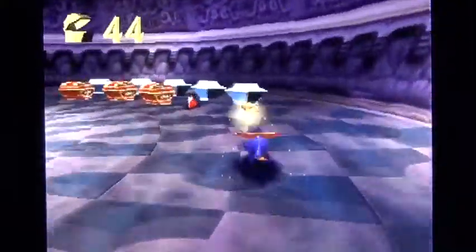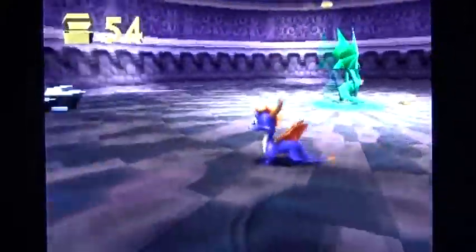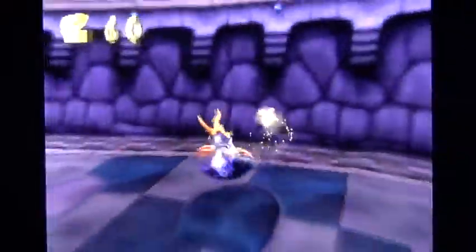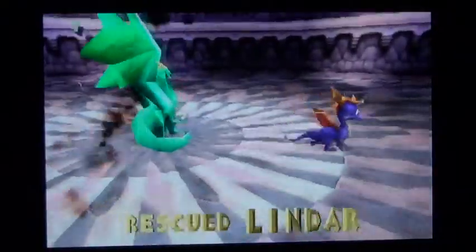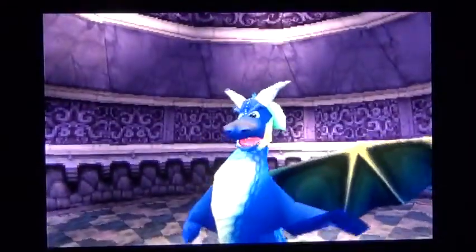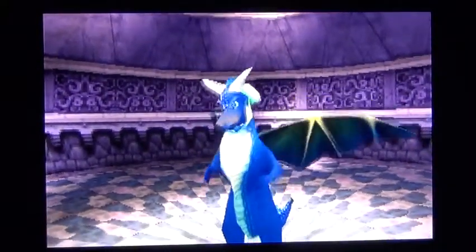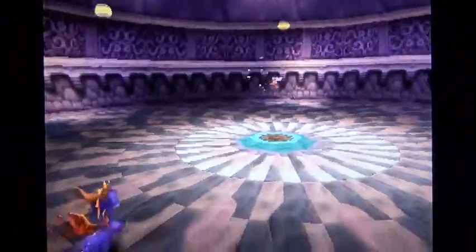There we go. There's one over here. When you free a dragon or step on one of their platforms, you're saving your progress. That could be useful if you run into trouble — not that you ever run into trouble, Spyro. Of course not. There's five more and I'm good.